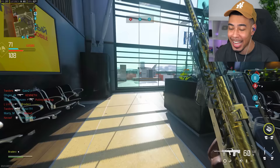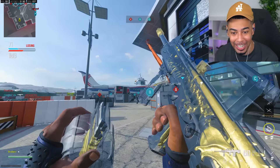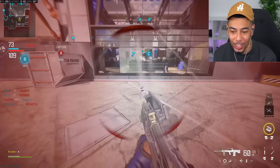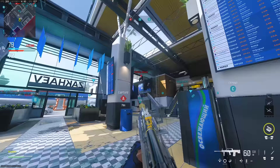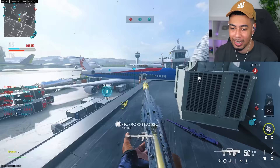Here it is with the gold camo on it - look what it does. It changes the actual skeleton inside to gold. It changes the actual skeleton to gold and the muzzle, but mainly the skeleton. That is so sick. Listen, I know we complain a lot about this game, but there are things that are really cool about it. We have to say that.